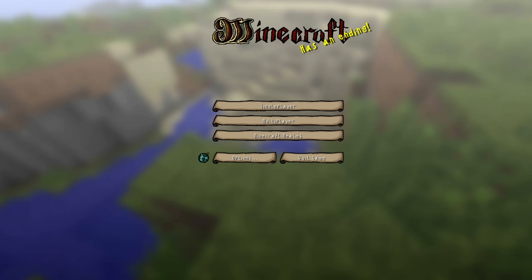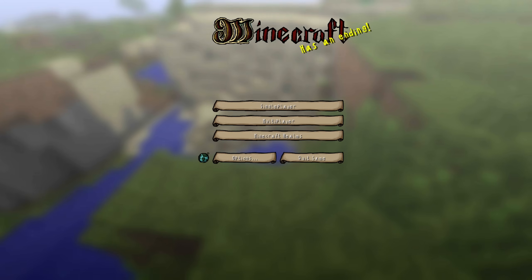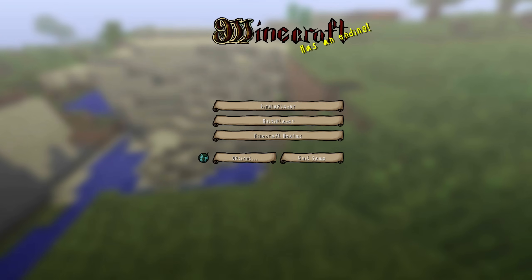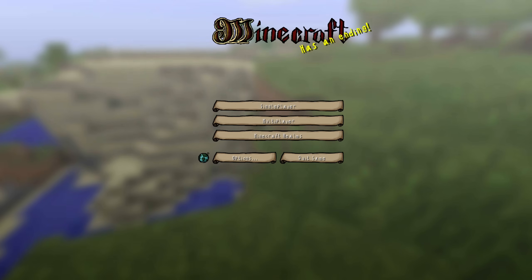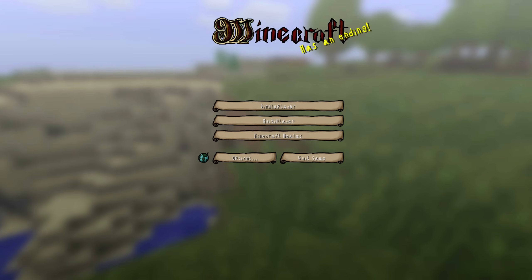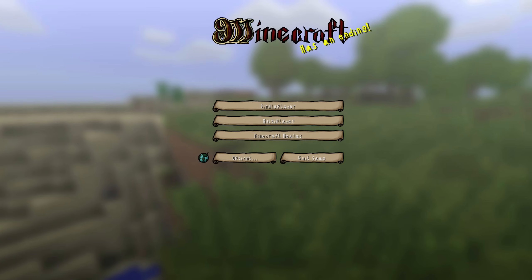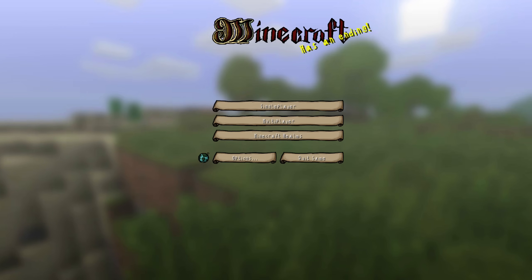Once upon a time in a Minecraft world far, far away lived me. Hello everyone, this is Stacy, and welcome to a brand new series on my channel called BookCraft — a land where I build things out of the world from my favorite stories. The texture pack I'm using for this series is called StoryBlock. I love so many elements of it, particularly this font on the title screen — it reminds me of Sleeping Beauty, one of my favorite classic Disney films.